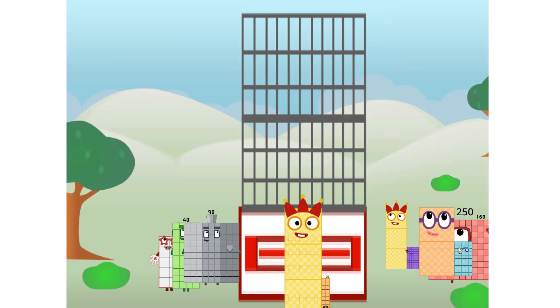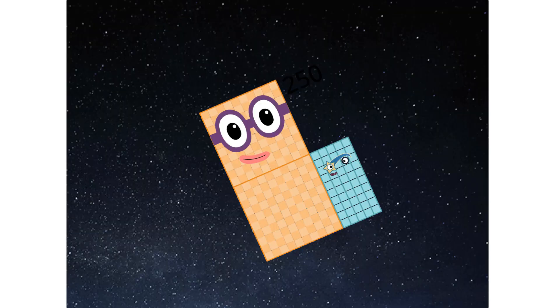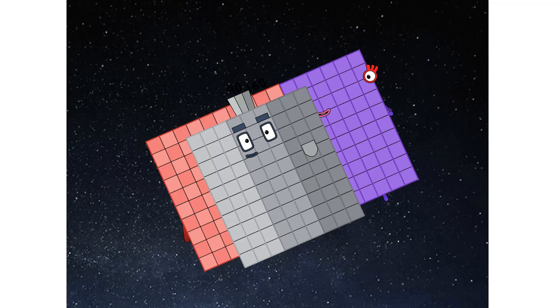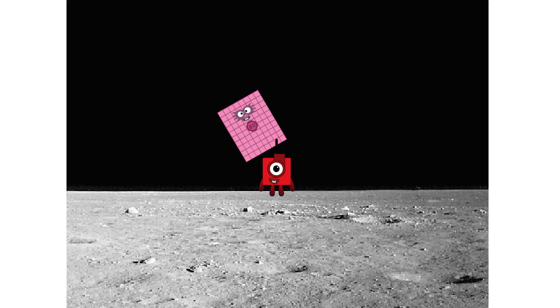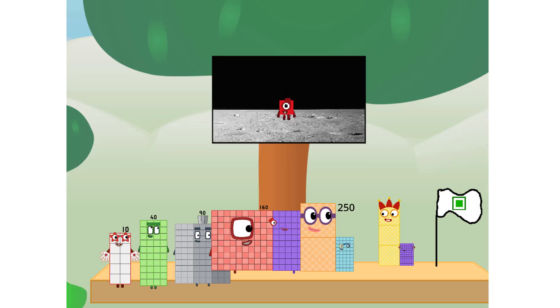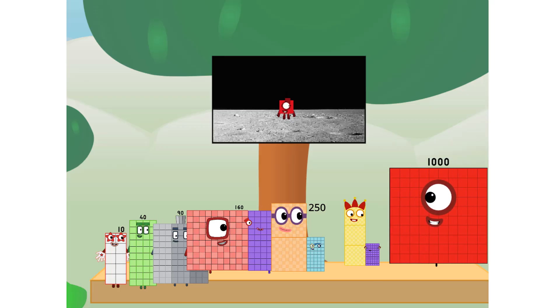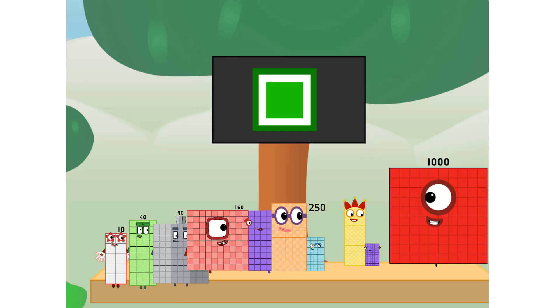We have liftoff. Primary launch stage completed. Engaging secondary stage. We've reached space. Second stage complete. Entering lunar orbit. Launching lunar lander. The square has landed. We did it! The only thing left now is to plant the square club flag. Number land — we have a party! I forgot the flag. Don't worry little one, I'll take care of this. Ninety-one. And I promise — no rockets. Square power only.